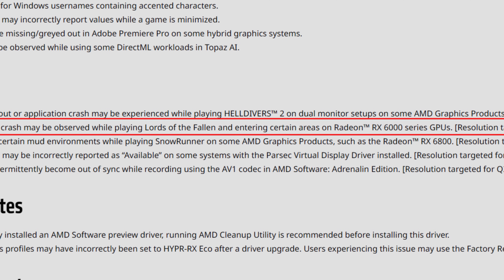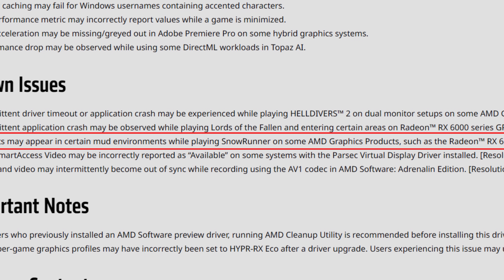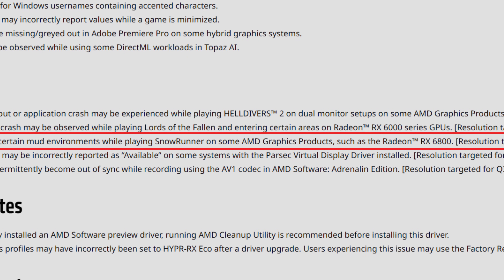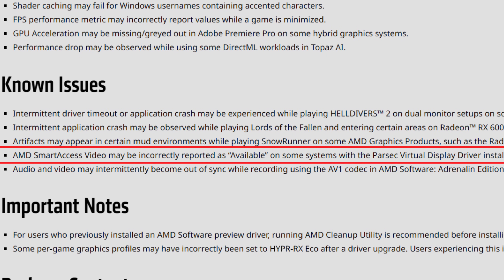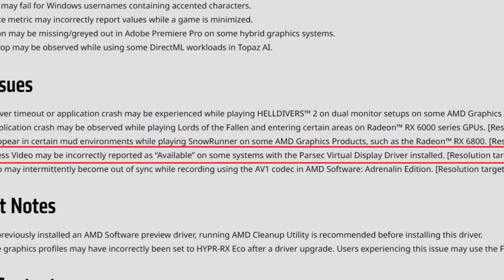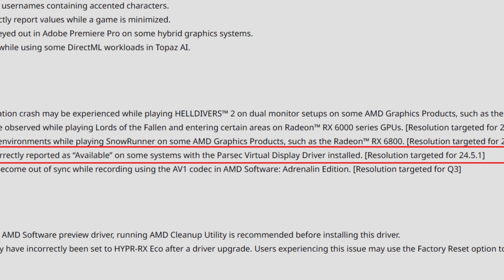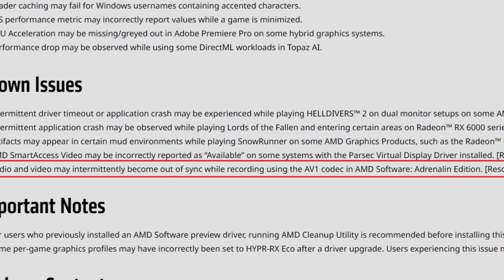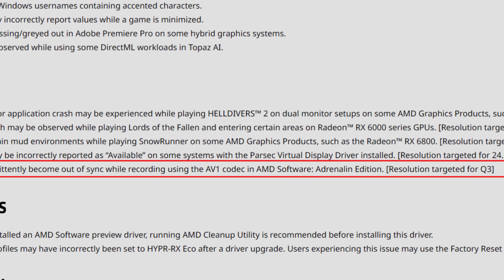Intermittent application crash may be observed while playing Lords of the Fallen in certain areas on RX 6000 series GPUs — resolution targeted for 24.4.1 drivers. Artifacts may appear in certain mud environments in SnowRunner on some AMD products like the RX 6800 — also targeted for 24.4.1. AMD Smart Access Video may be incorrectly reported as available on some systems with Parsec virtual display driver — targeted for 24.5.1. Finally, audio and video may intermittently go out of sync while recording with the AV1 codec — resolution still aimed at Q3.